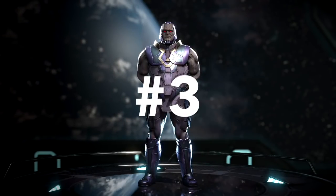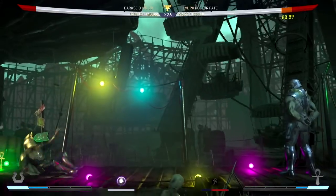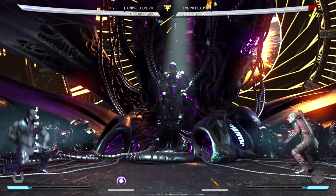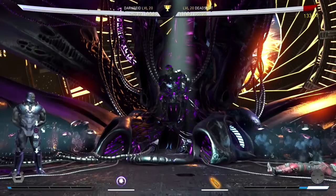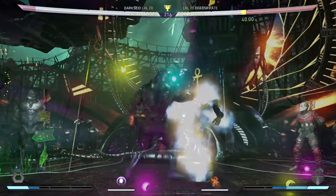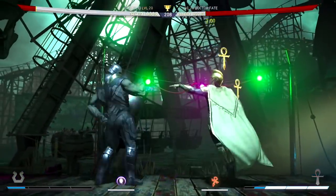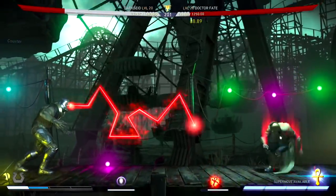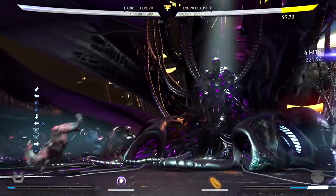Next on the list at number 3 is Darkseid. Sometimes the best way to counter someone is to fight fire with fire. Darkseid is on this list because his pressure and zoning can make zoners feel very uncomfortable. He offers a fast-moving projectile that knocks the opponent down at full screen. Enhancing this special move deals more damage and lets you aim up or down to change the angle — giving you a dangerous low attack at full screen. The enhanced air omega beams literally cover the whole screen, leaving your opponent nowhere to escape. Since you can use your projectile in the air, Darkseid has great mobility for dodging and trading projectiles. He also offers a quick teleport that puts you behind your opponent, and using this with air doom makes a great punishing combo against zoners, dealing a lot of damage.